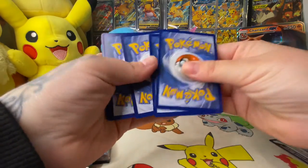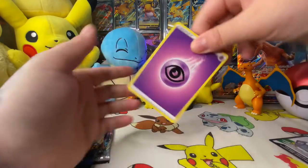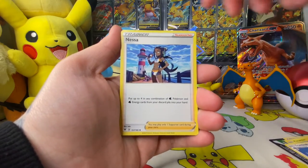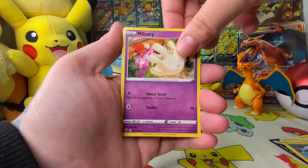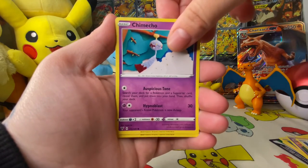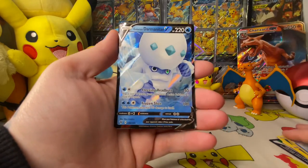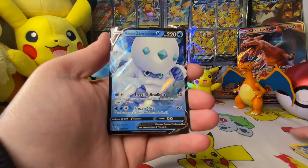I'm going to go for water or psychic. All right, let's go. Pinchering, Trumbeak, Nessa, Tynamo, Milcery, Galarian Meowth, Chimecho, Blitzle. Oh, holographic Dewalt and a — oh nice — a Darmanitan, Galarian Darmanitan. Sorry, I can't pronounce that. V card, nice!